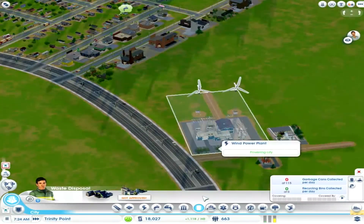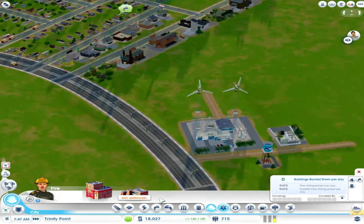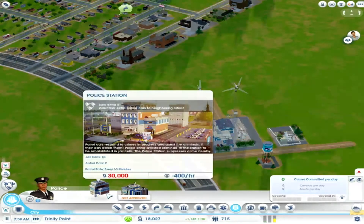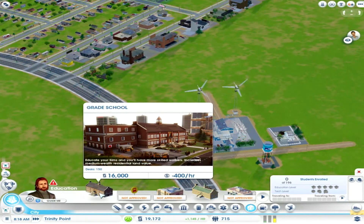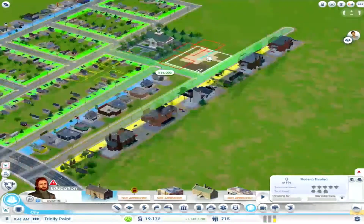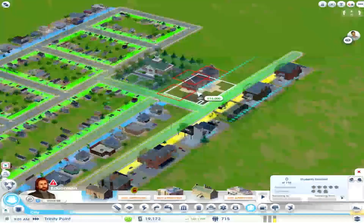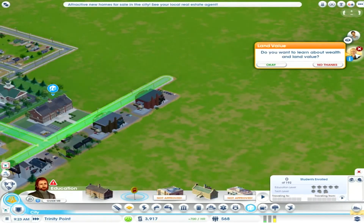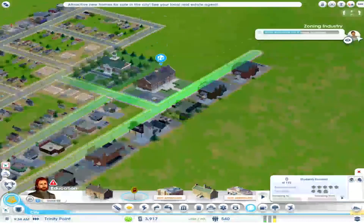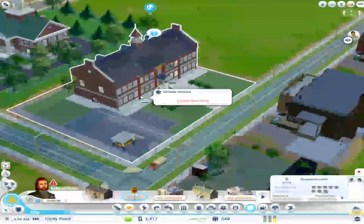How much is waste disposal? It's a bit expensive. And fire stations — oh my god, that's a bit expensive too. Education? We could afford education. Let's have one school right over here. They're getting happy. University is too expensive though.